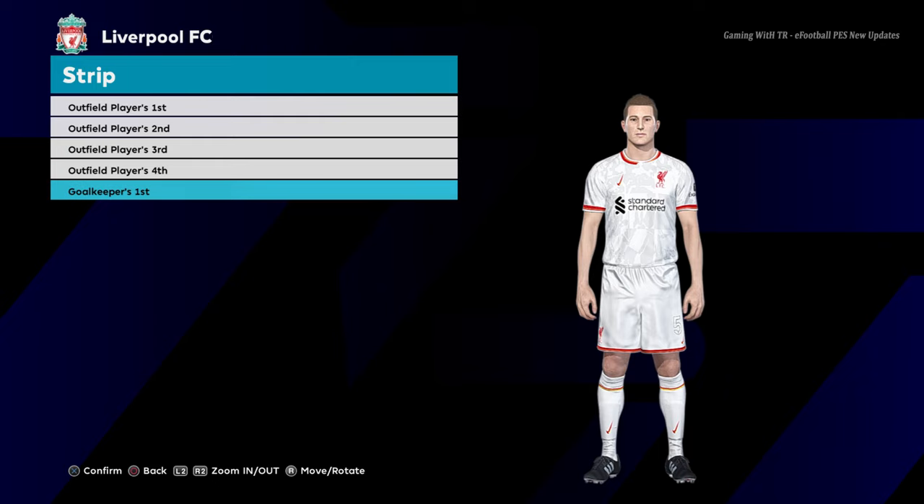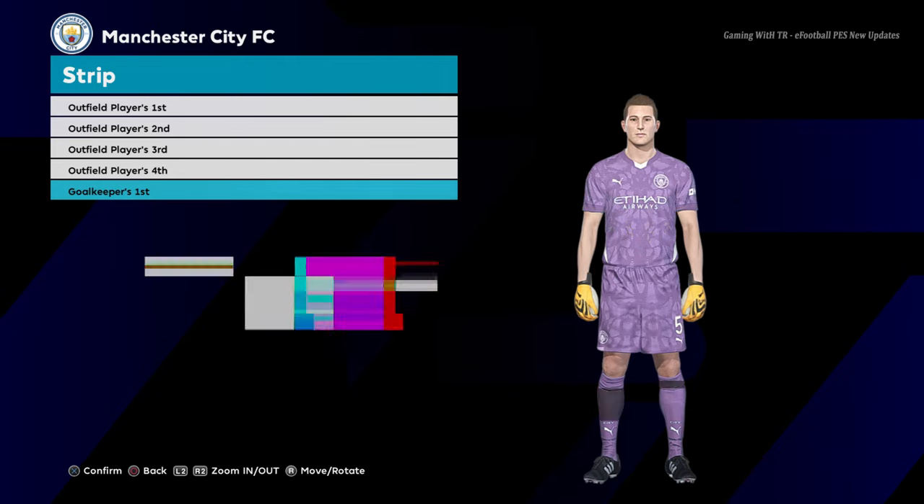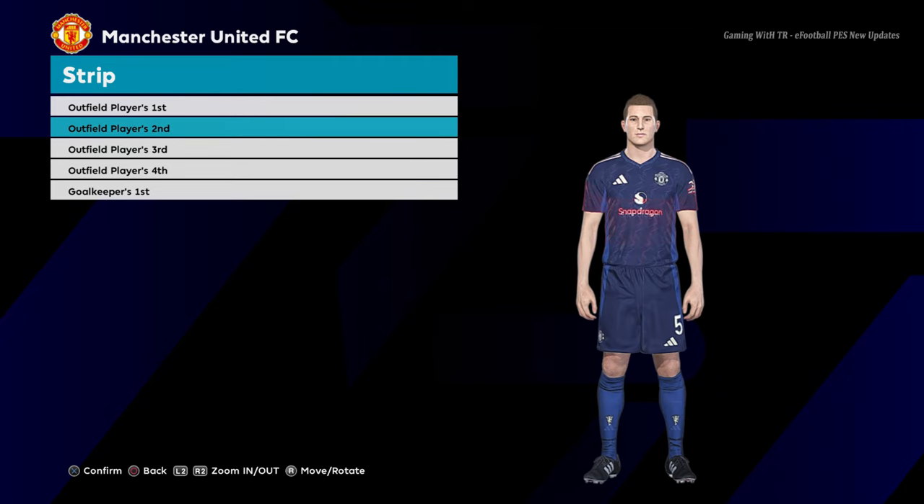Here is Liverpool. This is the home jersey of Liverpool, here is the away version, here is the third version, and here is the goalkeeper version. Manchester City home jersey, and here is the away jersey of Manchester City, and here is the goalkeeper jersey.